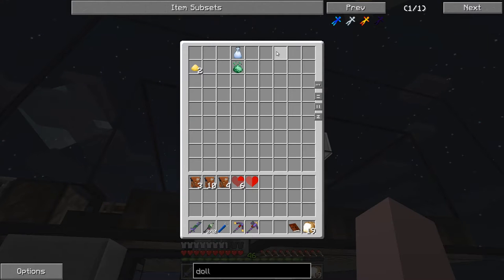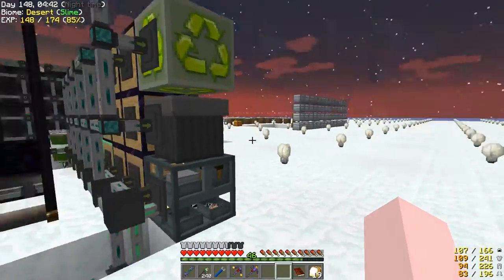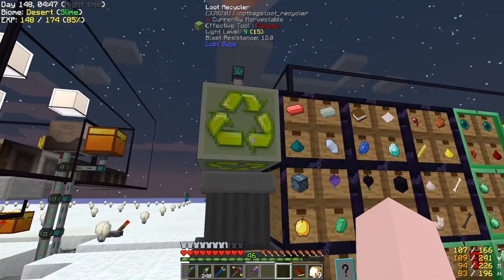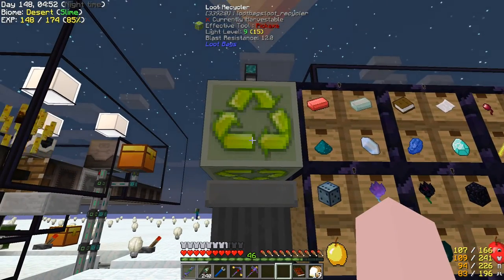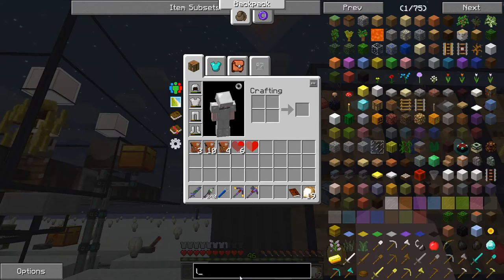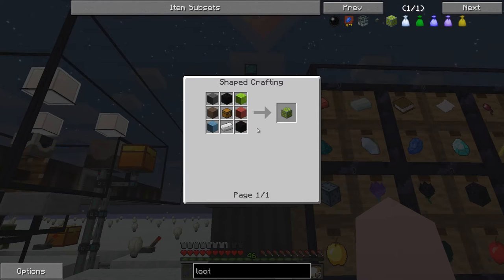When I put slimes in here, I had too many loot bags filling up really, really fast. So I ran a line so it dumps the loot bags over here. I also put in a loot recycler — it's really cheap and easy to make.